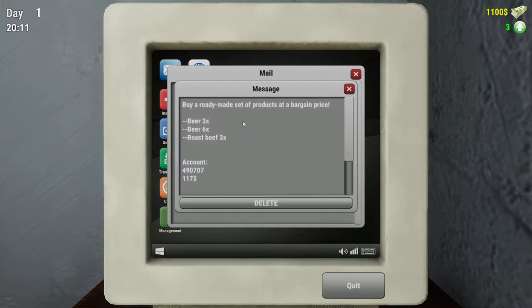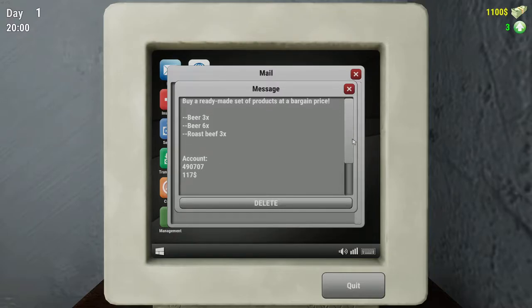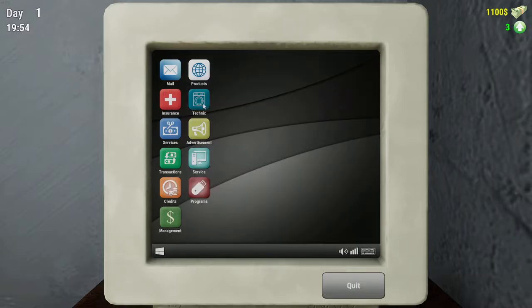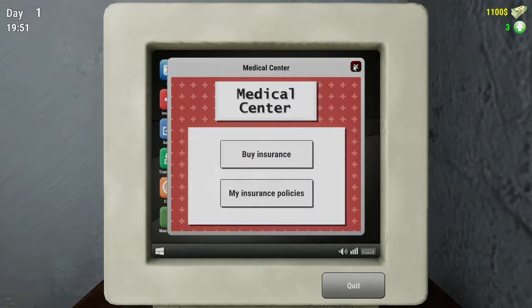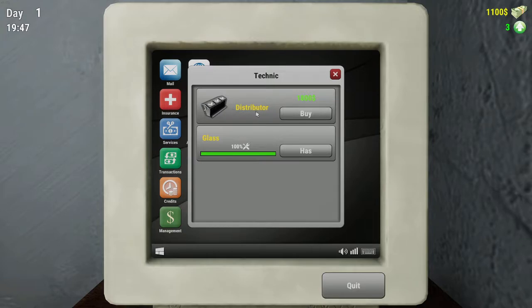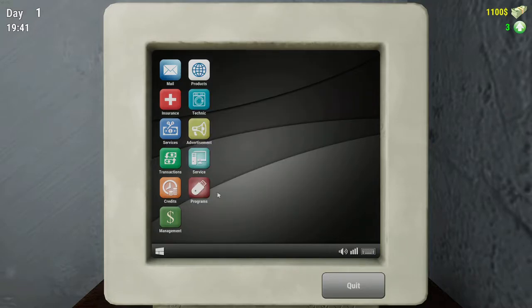Levante: I have a ready-made set of products at a bargain price. Three beers, six beers, three roast beef - $117. There's insurance that we can take out - medical insurance. A distributor has buy. Not too sure on that stuff.